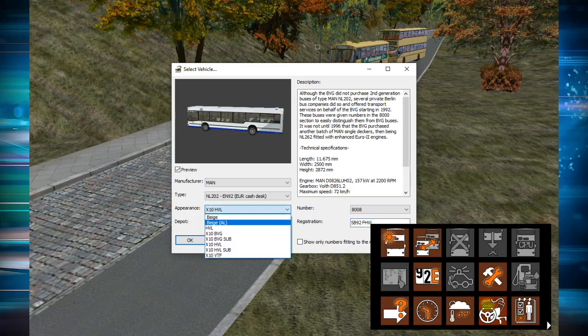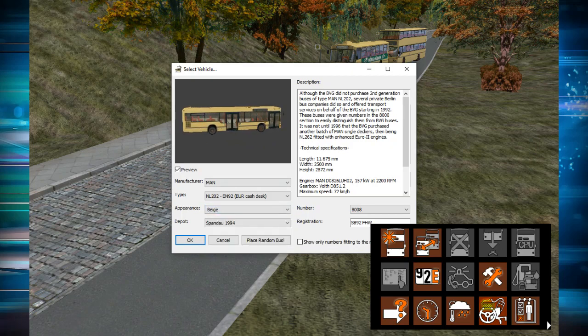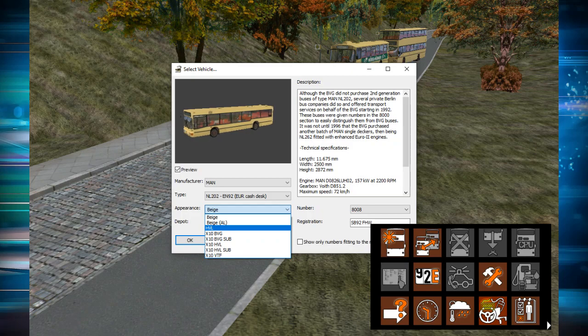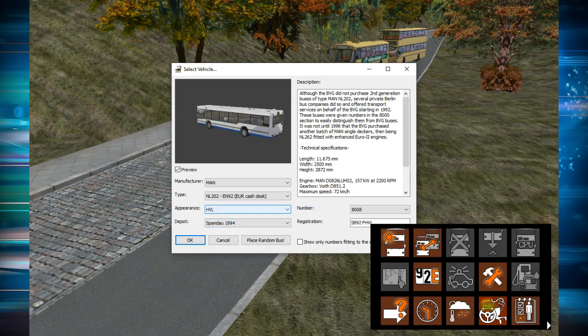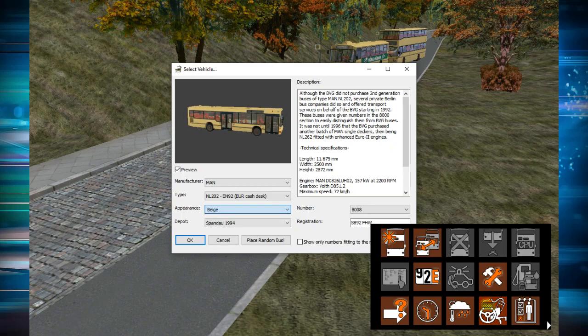The appearance is what livery you want. By default you'll have the beige livery, which is very plain and dull in my opinion. Then you have the HVL livery, which stands for Harvel Bus — a company that operates on the outskirts of Berlin, but you can use this livery anywhere. I prefer the HVL livery — it looks better than beige. So we're going to go for the HVL today.